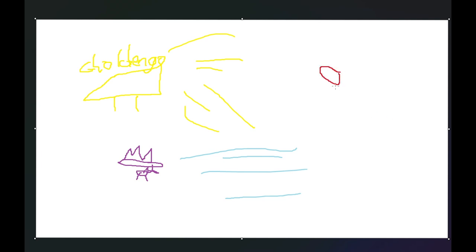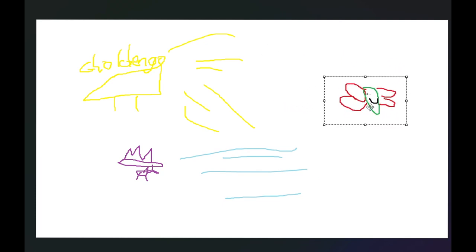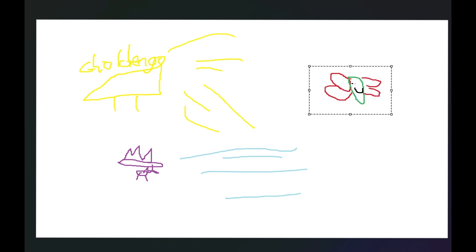And if that doesn't work, we also have Volcarona. Hello, there's Volcarona with our little wings — I don't know what I'm drawing anymore. There's Volcarona! We're gonna have Volcarona here just do a little Quiver Dance, you know, little dance, and then it's gonna fire everywhere. That's the game plan there.